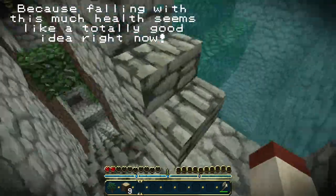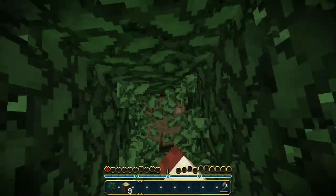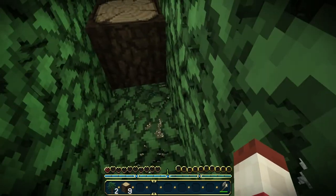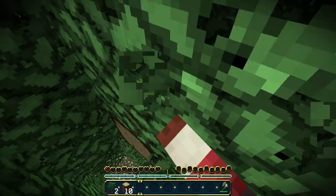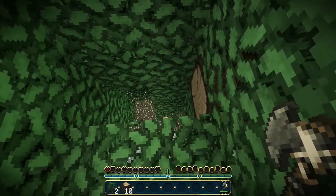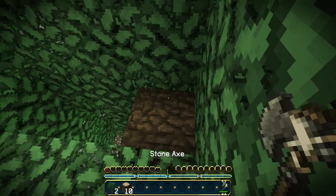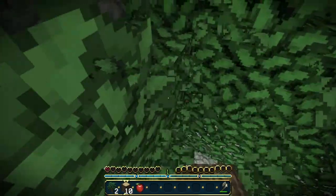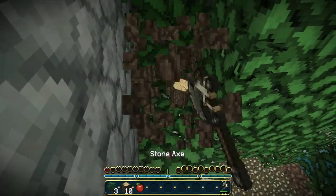There isn't any sand close by, and that's a bit tricky. This is a nice big tree. I've already harvested a couple of small trees, but I wanted to wait till there's a nice big one to show you guys. I've got two of the three types. I haven't had any birch grow yet. Oh, an apple — that's useful. I'll save that; I won't eat that now because I'm so low on health.